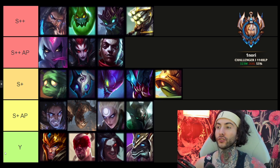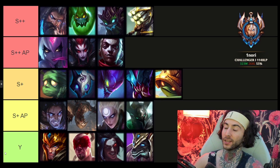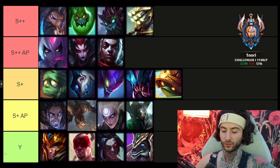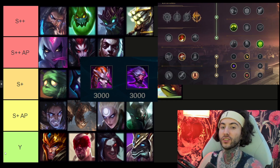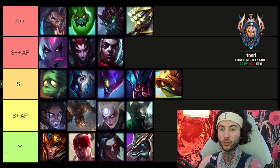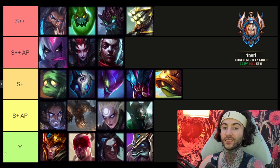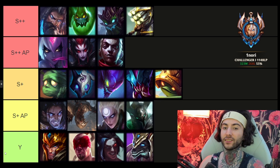The first one is Udyr. Udyr has been performing very well. People were playing Tiger form, which was OP for that patch but went downhill quickly. Now Phoenix is supreme — it got buffed as well, so Phoenix Udyr is very strong with Demonic rush. His build path is straightforward: Demonic into Jak'Sho, getting very tanky with Dark Seal. These melee tanky AP junglers are super broken right now.